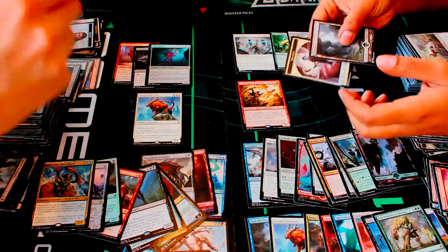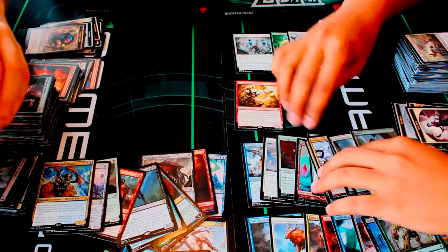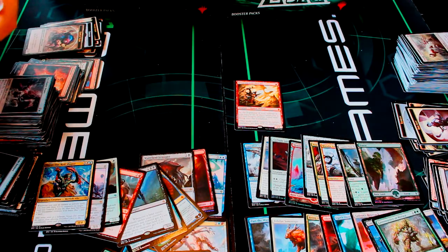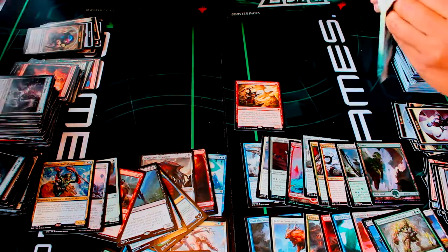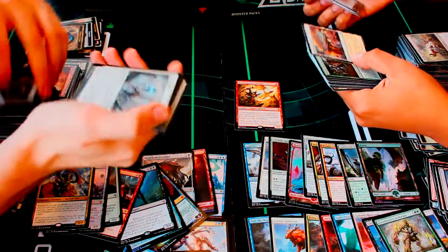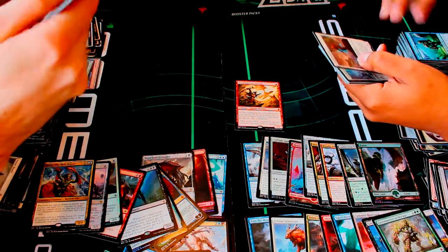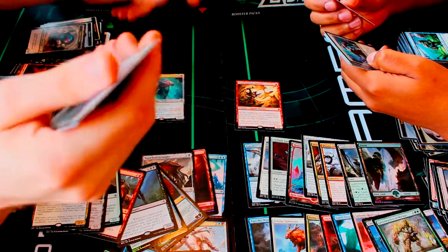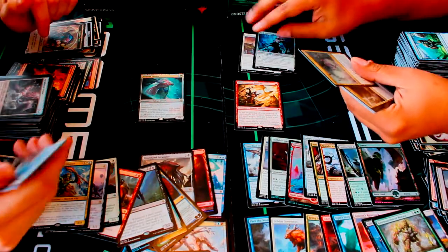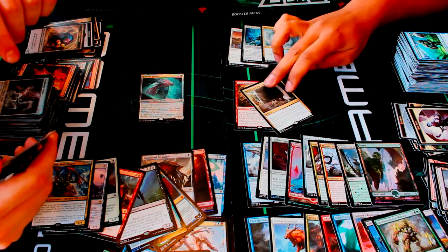Dragon Master Outcast — oh my god, another mythic! You're definitely pulling ahead at this point. Got some nice uncommons, nice commons as well: Coralhelm Guide and Tide Drifter, definitely playable. I got a Fathom Feeder. These cards are very similar to ones we've already pulled. I got Uncommons here and a March from the Tomb — the ally spell! Any number of target allies returned to the battlefield — very nice.